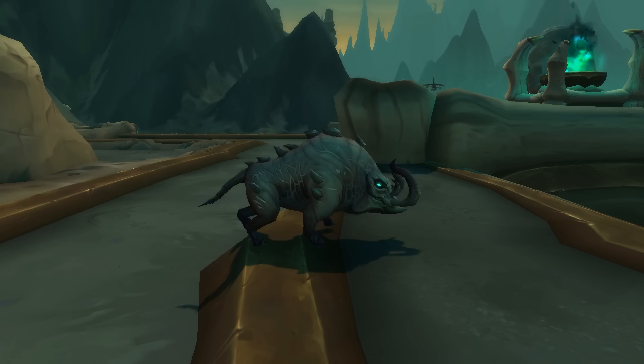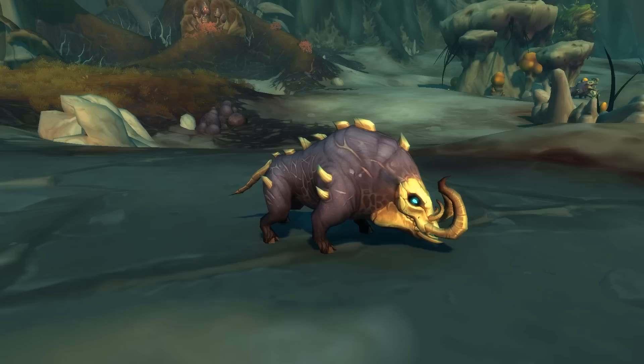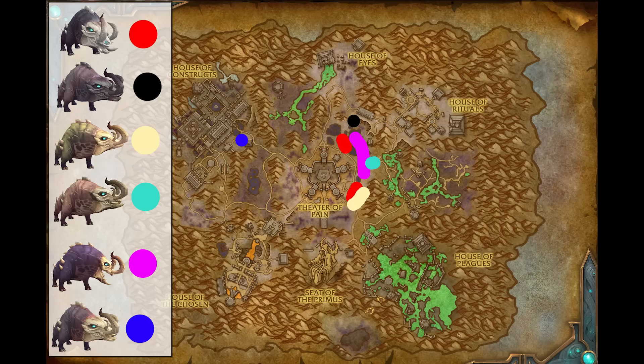Next stop is Maldraxxus, and the first pet is the Scool Boars — coming under the boar family. There are six of these in total to tame. Most vary mainly in bone color, but a couple like the green one and light brown one also have a different flesh color.